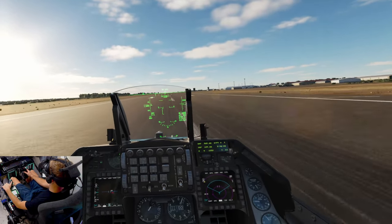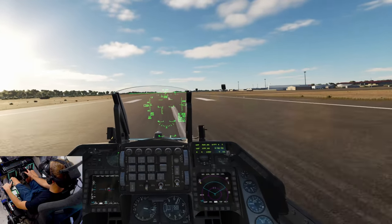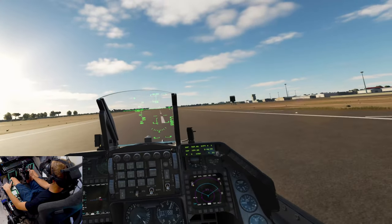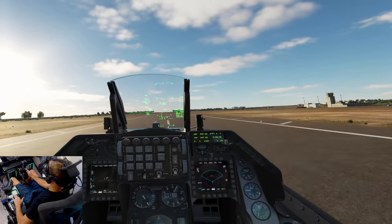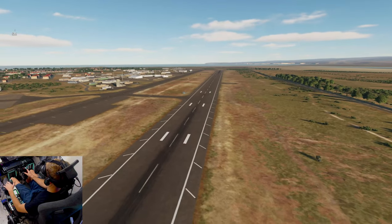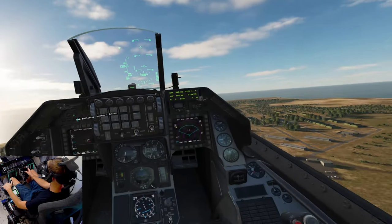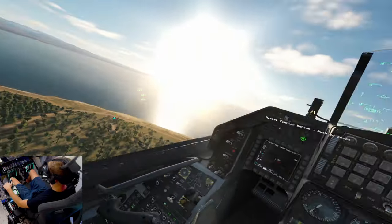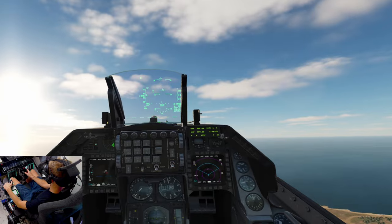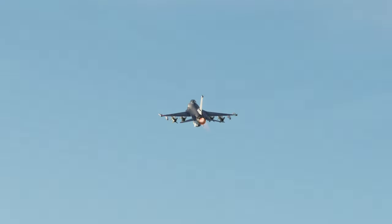Each of these bombs weighs 2,000 pounds, so we have an extra 8,000 pounds of weight on the F-16. But that is not a problem, because the F-16 is a powerful little beast. I'm going to get to about 20,000 feet and then do a U-turn and head towards the AO.